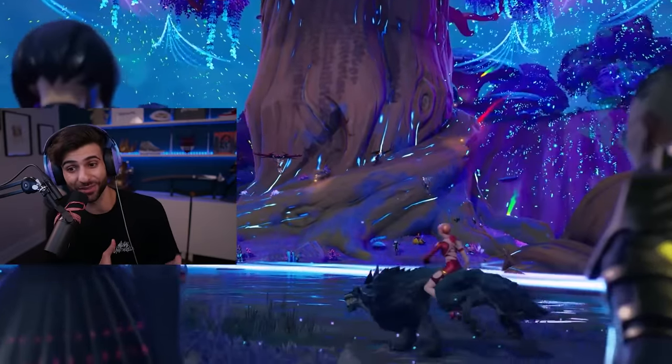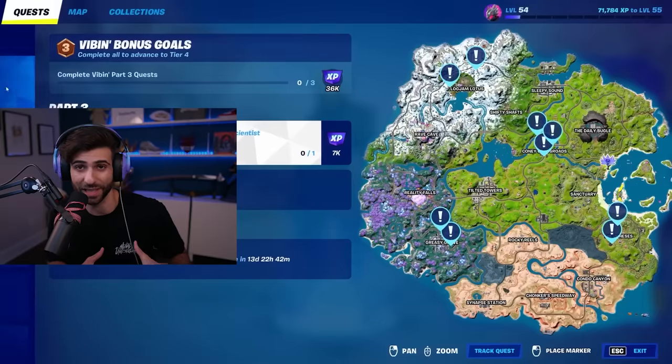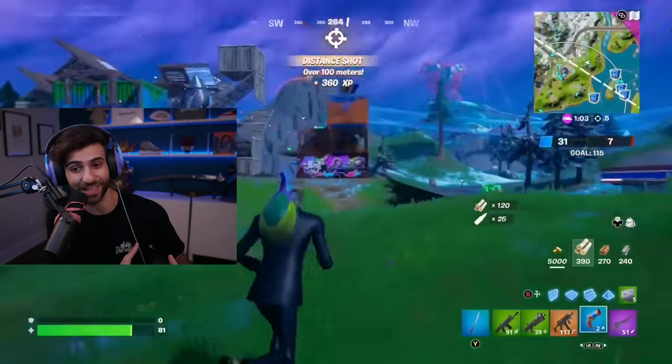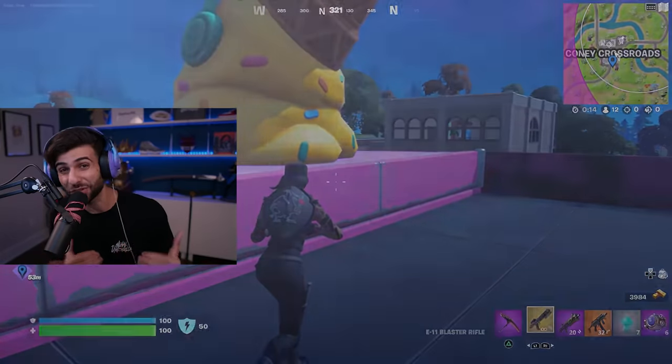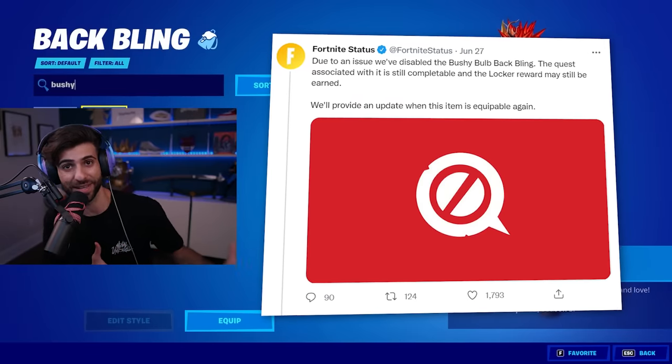Items aren't always pay to win when they bug out — sometimes they're pay to lose. In this season, there was a back bling called the Bushy Ball Back Bling earned through season quests, but as soon as players completed the quest, their next games would be completely unplayable, laggy, and even crash. Epic removed it from everyone's lockers and fixed it by the next update.